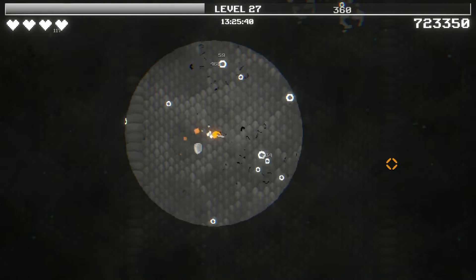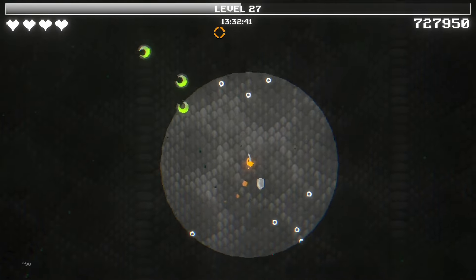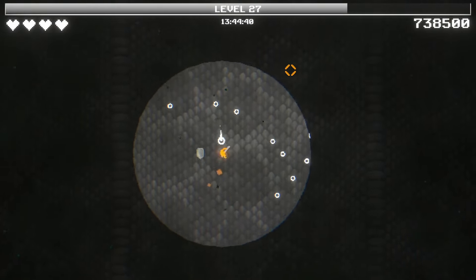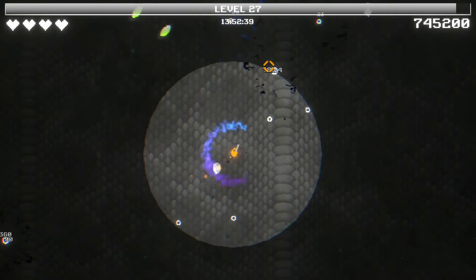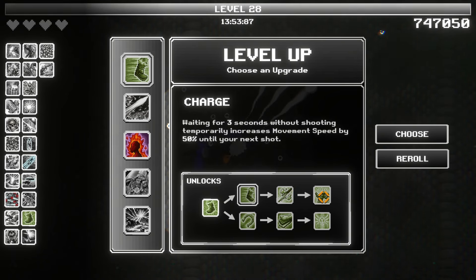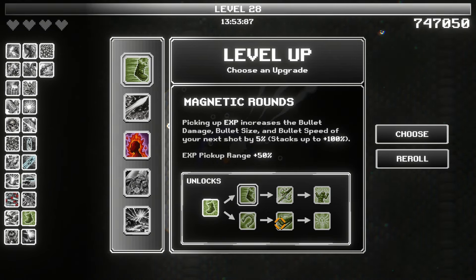We should be able to get... I think level 30 will get another weapon perk as well, so we're almost to that. What I need, honestly, is just more enemies on screen — I never thought I'd say that. We have sprint: 25% movement speed while not shooting. Well, we're shooting all the time. Bullet damage is increased by 50% of increases in movement speed. That's not bad. Run and gun. Pickup range. Picking up experience increases the bullet damage, size, and bullet speed of your next shot by 5%. Experience revealed in vision will float towards the player from any range.